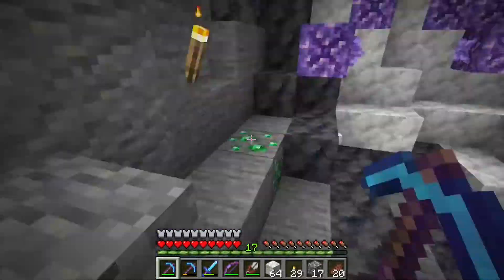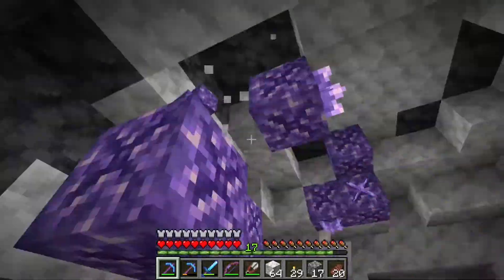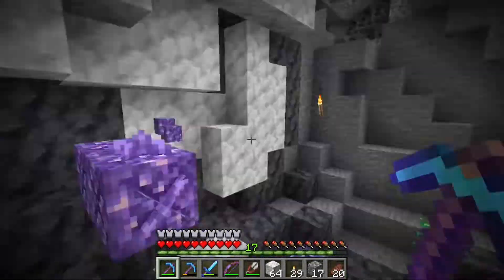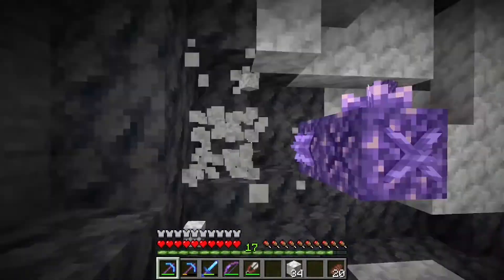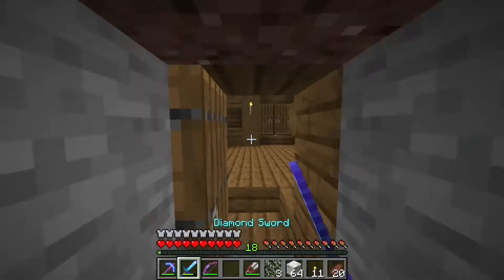What you see me doing in this time-lapse is basically removing blocks around the broken amethyst blocks so that there is space on all sides, allowing us to grow more amethyst crystals from there. And then back to the base.